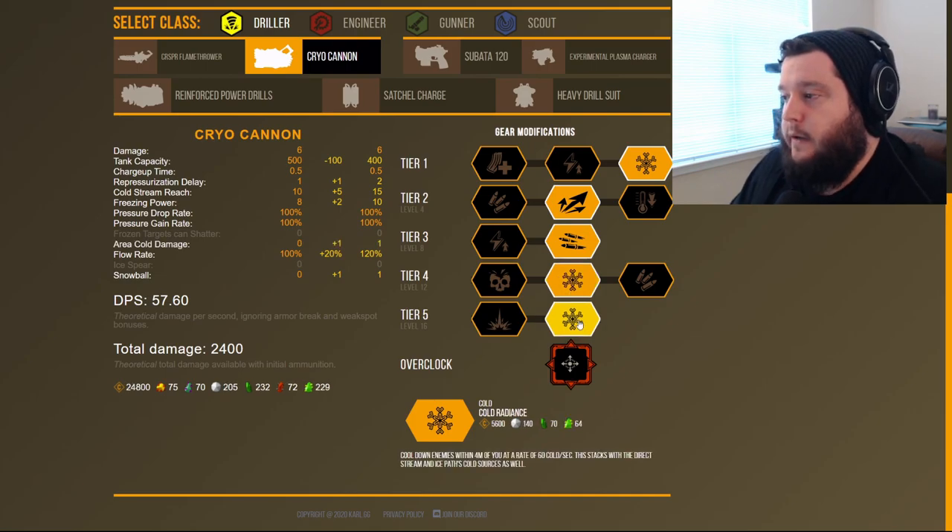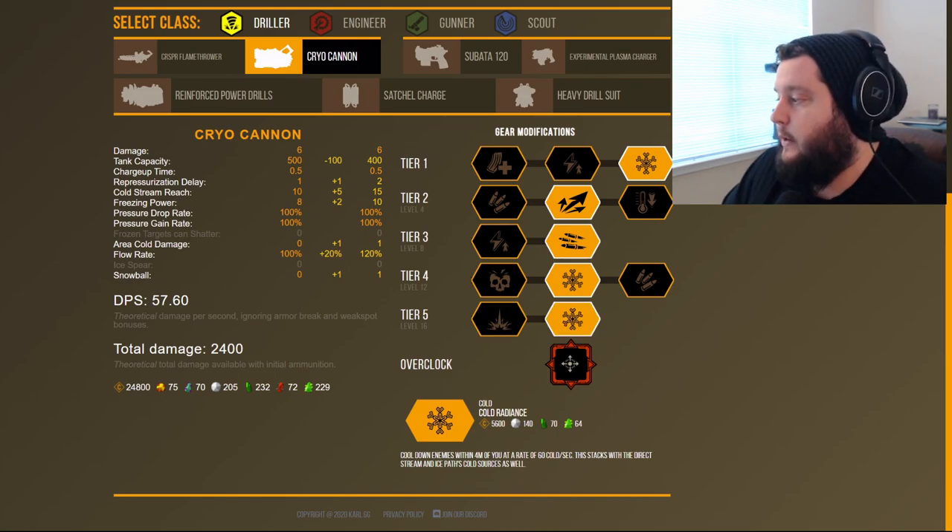Finally in tier five, again, Cold Radiance — I cannot recommend it enough. Any enemy within four meters of you is going to freeze even faster, and it stacks with the cold stream. The average freeze time with this build is 0.3182 seconds, which is about 0.08 seconds faster than the first build's 0.3977 seconds. Try these builds out yourself to see whether you actually notice the change in average freeze time, or tweak them to balance ammo capacity from build one with the freeze time improvement from build two.